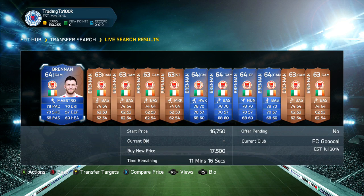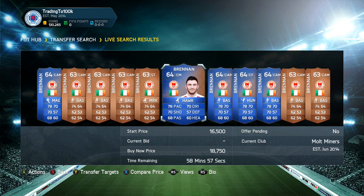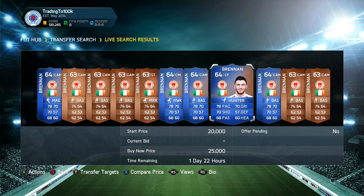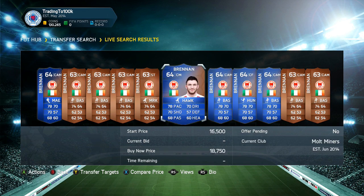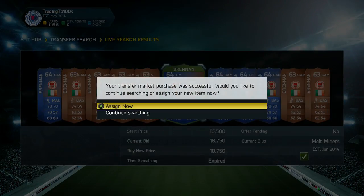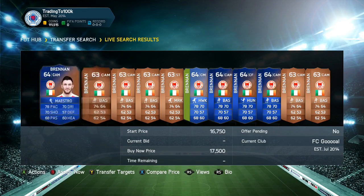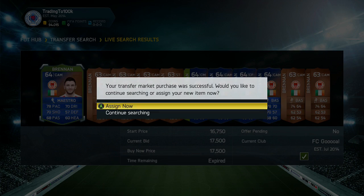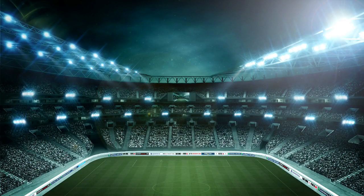Alright guys, welcome back. We've found the first deal of this episode — it's Killian Brandon again. One for 17,500 coins, another for 18,750 coins, and the rest listed at 25k. I'm going to pick both up for a nice profit. According to Footbin, his average bin is 27,000 coins on Xbox and 33,000 coins on PlayStation. Seems like a really good deal.